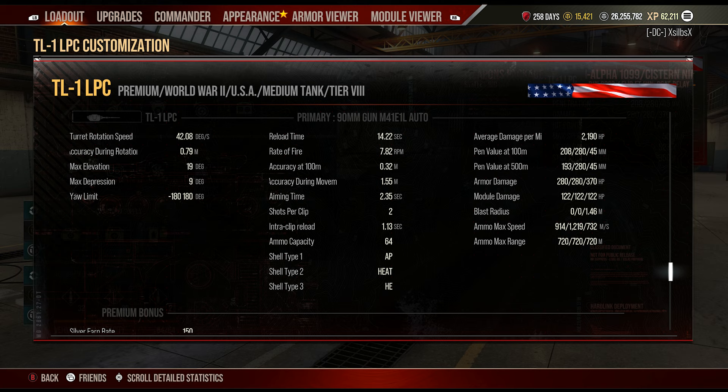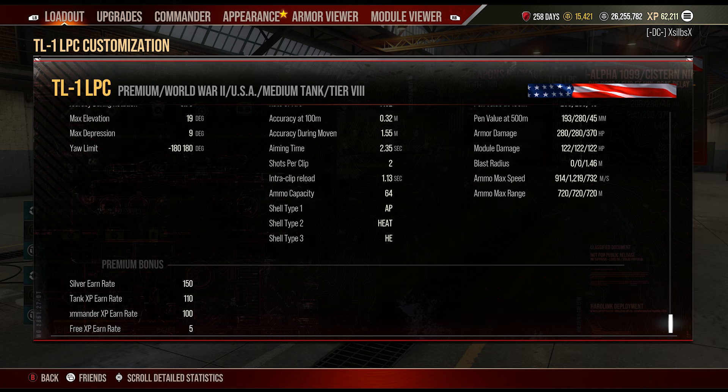The gun is a 90mm with nine degrees of gun depression, a 14.22-second reload time, 0.32 accuracy, and 2.35 aim time. You have two shots in your clip and can load AP, HEAT, and HE rounds — 208mm pen on standard, 280mm on premium, around 280 HP damage per shot. Shell loss is 914 on AP rounds and 1219 on HEAT. Interclip reload time is 1.13 seconds, which is really quite quick.